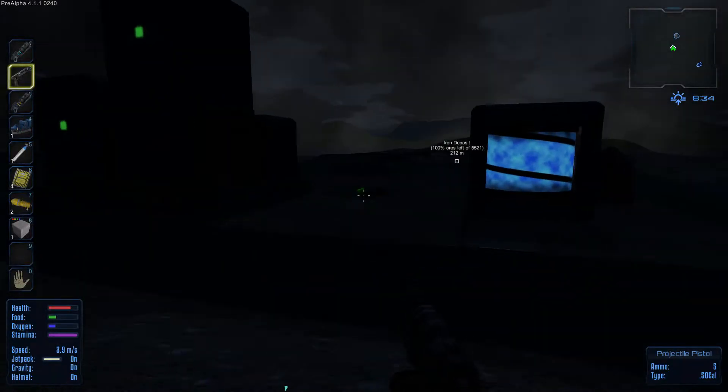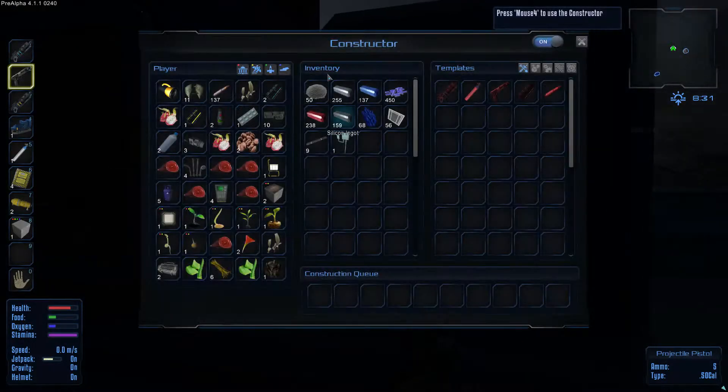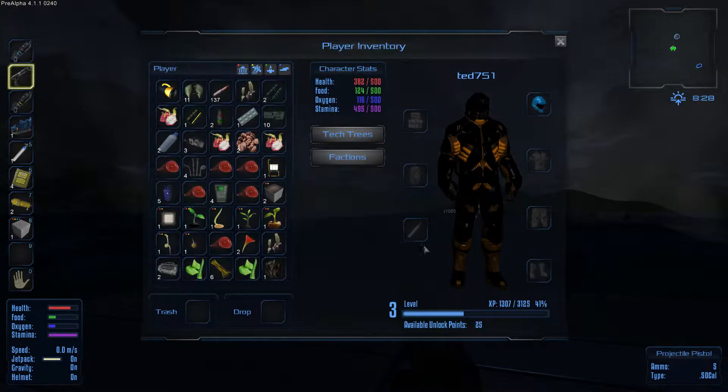Nous revoilà après cette petite attaque. On va tout de suite continuer un peu à améliorer la base. Comme vous le voyez, ce serait bien de faire le fusil d'assaut. Je pense que c'est le moment que je vous montre ceci.